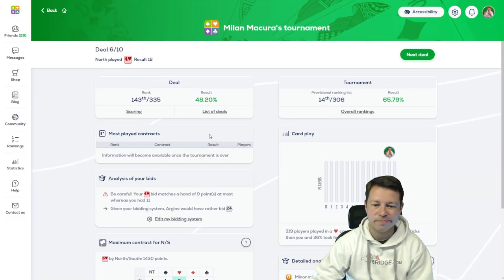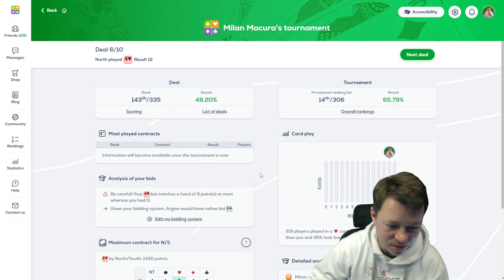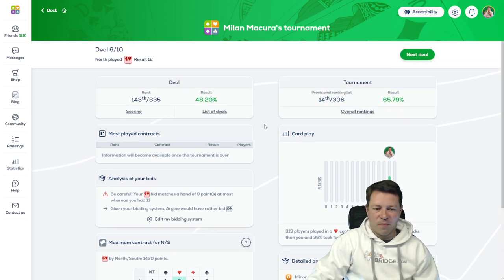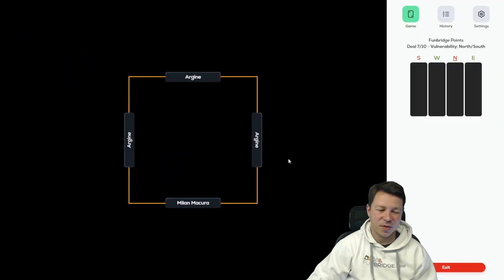Only 48%, because I guess if I bid slowly some players will actually reach a slam on this one. But it's very tough to bid — if they lead a trump I might not even make 12 unless the diamonds break. So maybe not that easy.